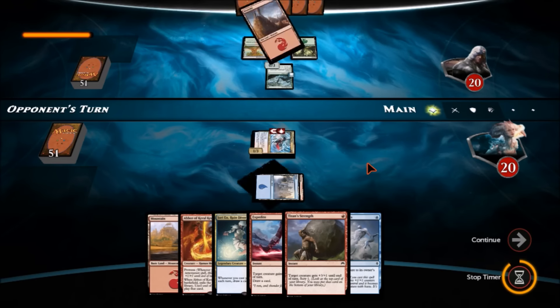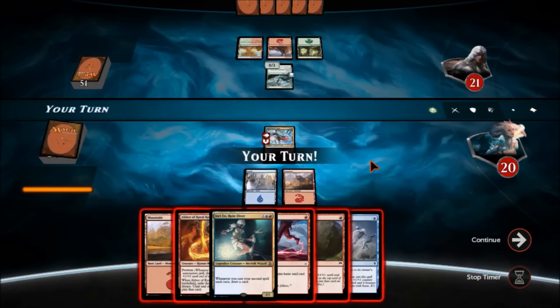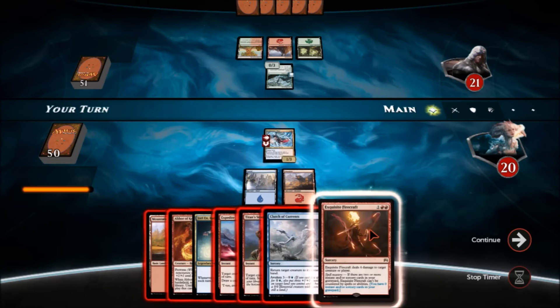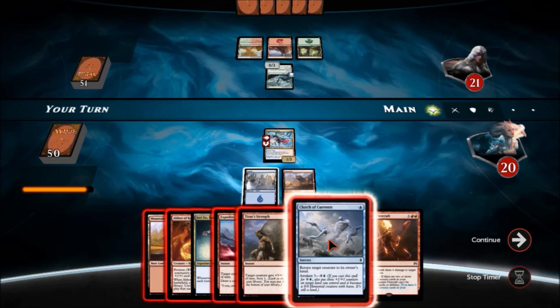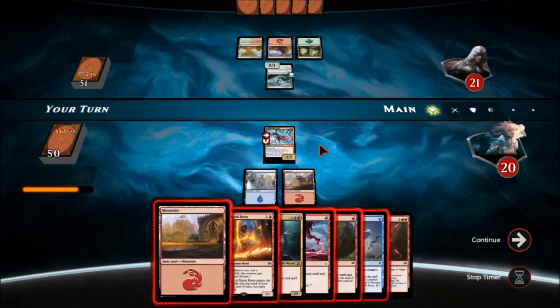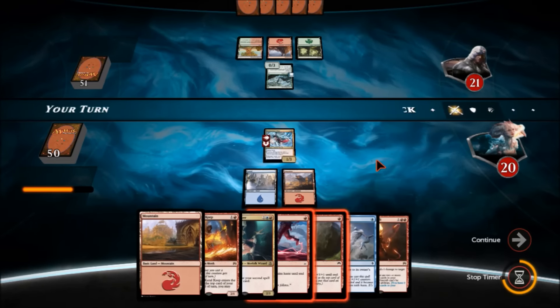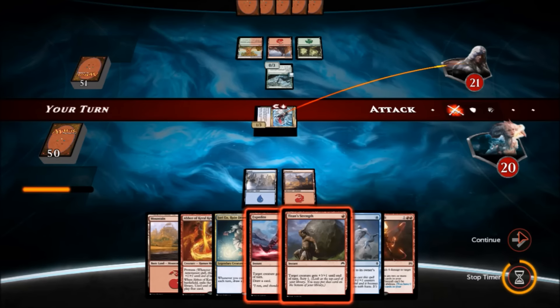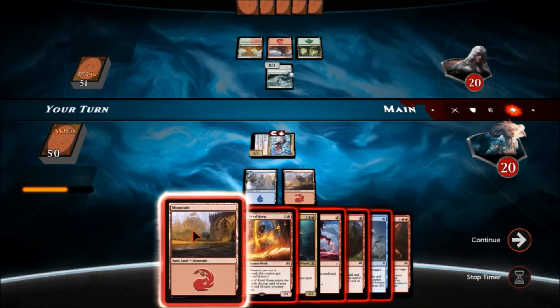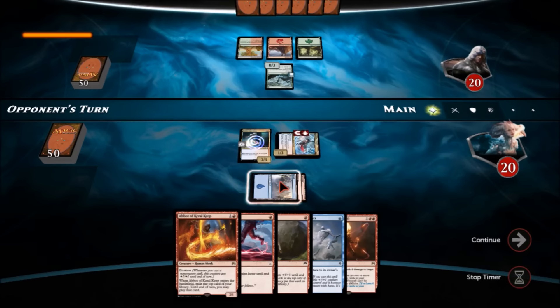Next turn we could Abbot of Kird Keep and Expedite it, but I may want to do Joran instead. If I just put Joran I'm still only attacking for one. Let's go to attack phase and attack for one. The scry is kind of nice. Now we'll put the mountain, put Joran — this should be a nice card drawing engine. We'll play the Abbot of Kird Keep and probably Expedite him, and if we draw a land we can do even more.